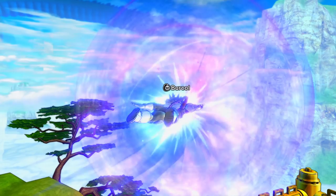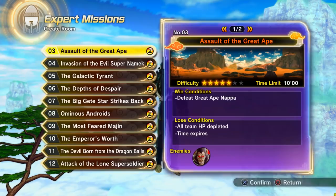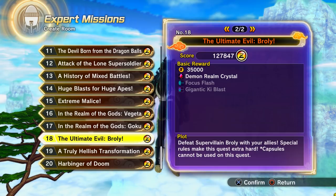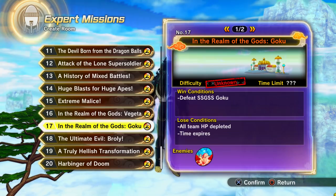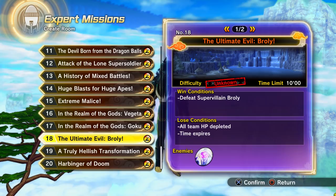Demon realm crystals have a use in mixing which I'll go over in a moment. There are two ways to get them. If you don't have TP medals, go online — get a group of friends and make a lobby. Expert Mission 18, 'The Ultimate Evil Broly,' is the best one to farm demon realm crystals — it takes about a minute to clear and has the best drop rates.